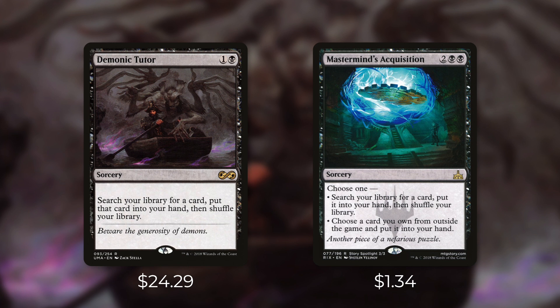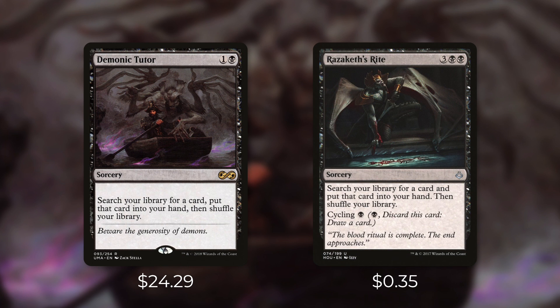Now we move on to a five mana tutor with Razaka's Rite. In my opinion it's a very underrated card. It was featured on my most recent Quest for Quarters episode, so go check that out if you want. It's a tutor that costs three black black, but instead of casting it to tutor you can actually just cycle it for a black. If you desperately need to draw a card, one mana is a very low price to pay. At just $0.35, this flexible tutor is extremely affordable.